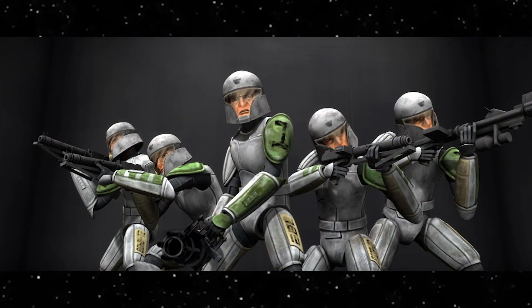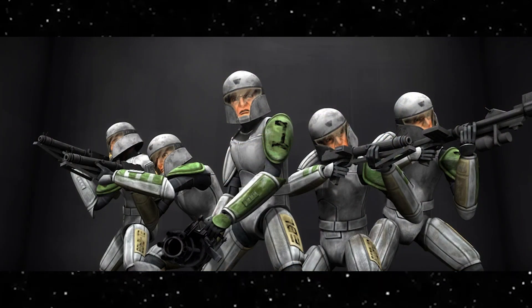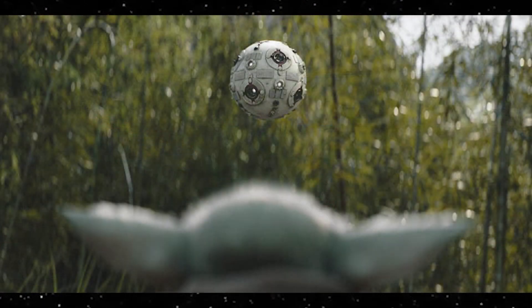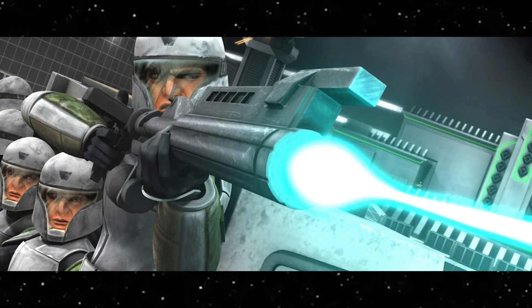Lastly, orange and cyan were unique in their purpose as training colors. They were meant to be lower power and used for training purposes, meaning that they could be fired at a person without causing serious damage. Orange was used by the marksman-H training remote and training droids on Kamino, and cyan was used by clone cadets in their training sessions on Kamino.